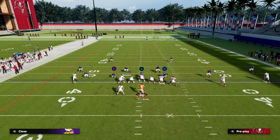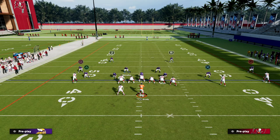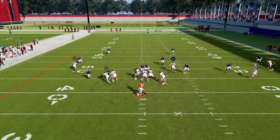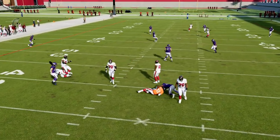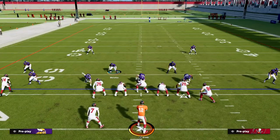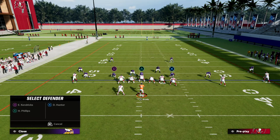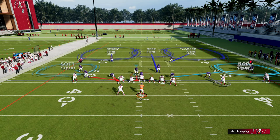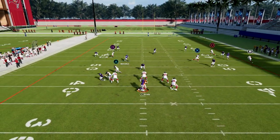We teach you how to run Cover 2 at a really high level in the eBook from this formation as well. We teach you how to make sure that your cloud flats actually play corner routes and how to create a very interesting alignment from Dollar that can really handle the current meta very well.